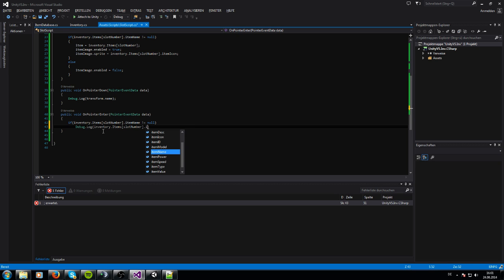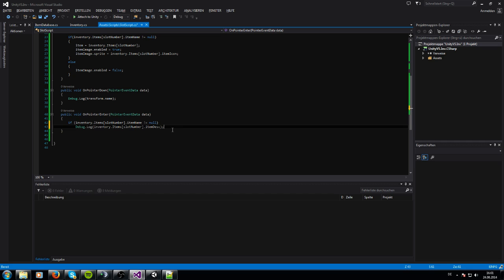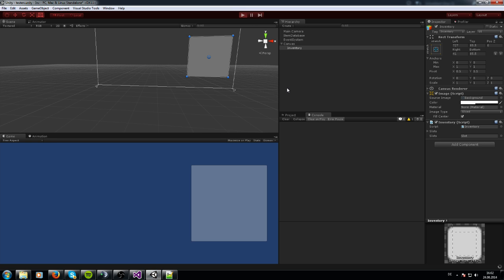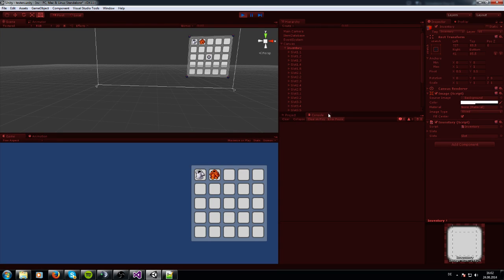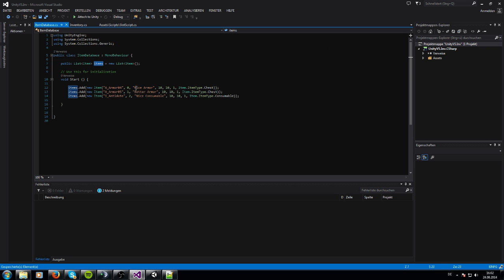We want to see the item description — items[slotNumber].itemDescription. This is a placeholder for now; later in the tutorial series we'll instantiate a tooltip window. When I hover over a slot in the console, I can see 'Nice Armor', and on another slot 'Better Armor' — exactly what we want.